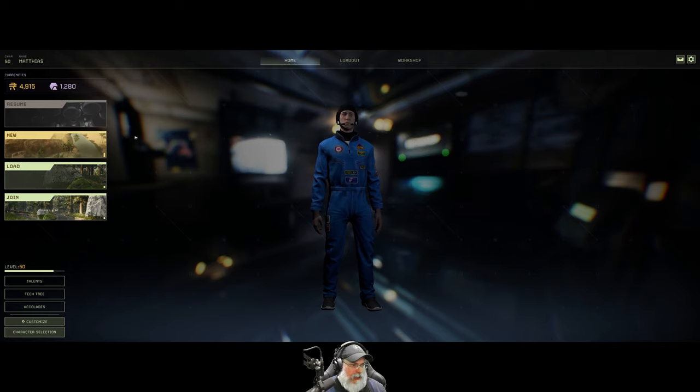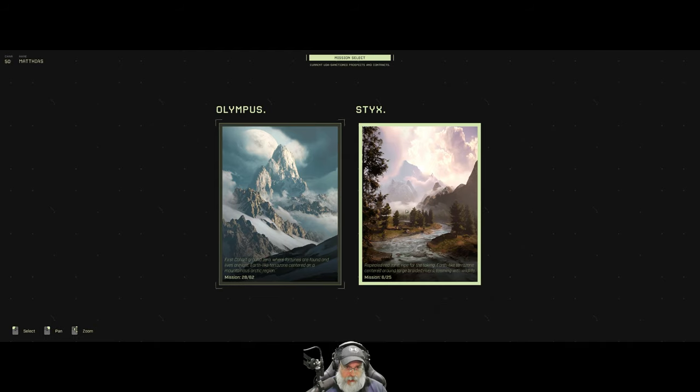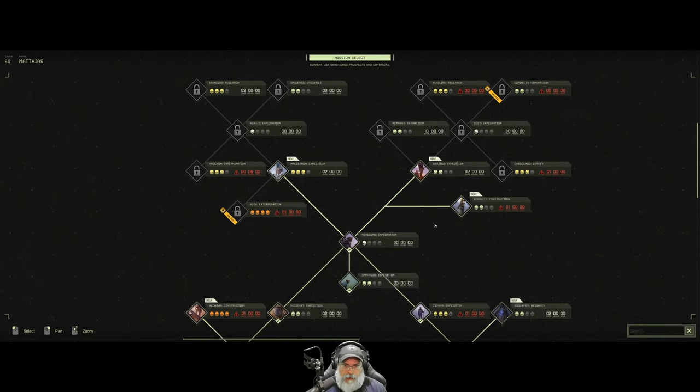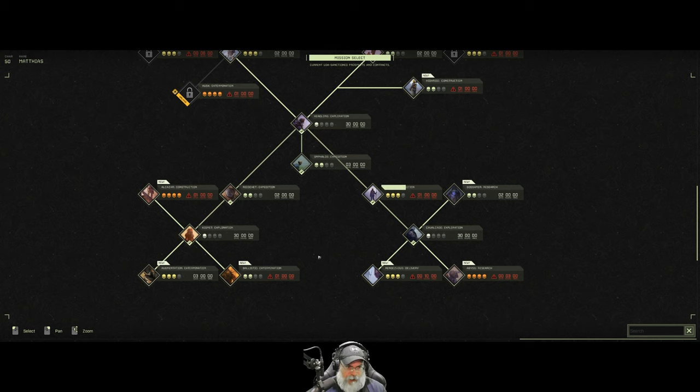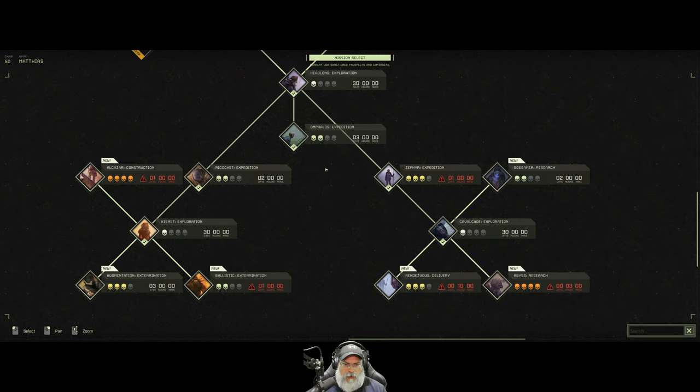Alrighty, let's go to missions and go to Sticks and see what we want to do next. I haven't really looked at any of these. Let's see — we've done Zephyr, we've done Headlong. We haven't done Omphalos, I don't think. Have we done that? Yeah, I guess we have if it's got the check mark — I just don't remember it. Alcazar Construction.